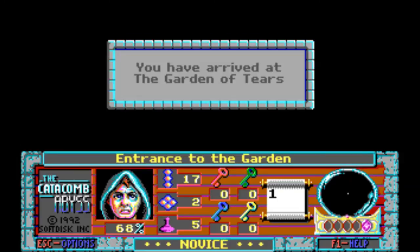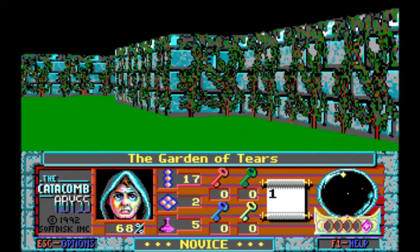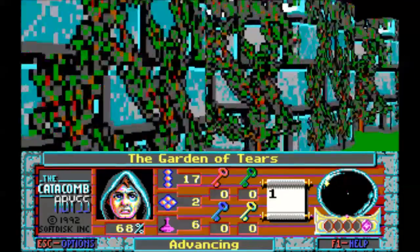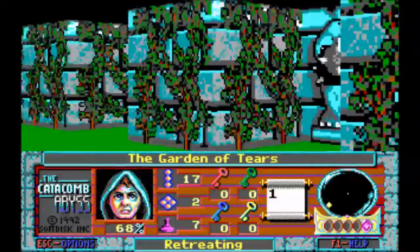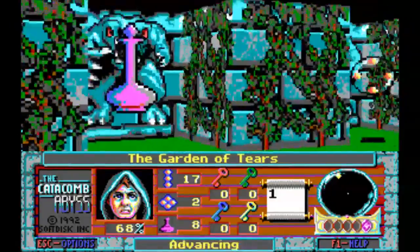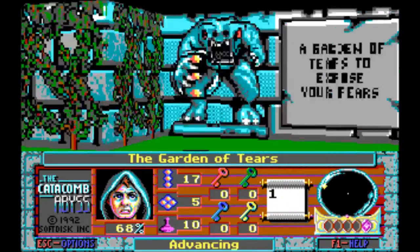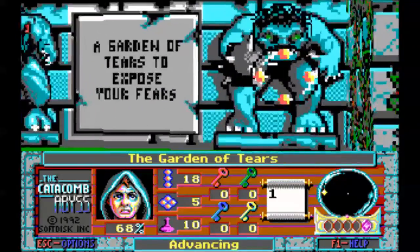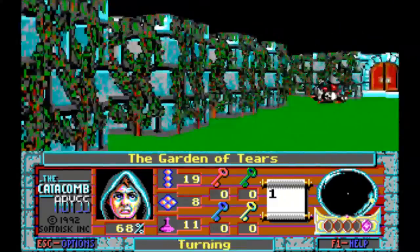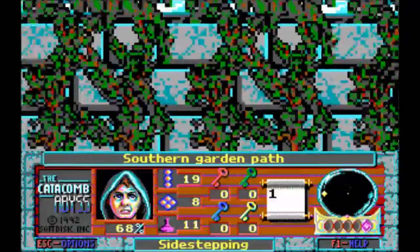You can already see the prototype to Wolfenstein 3D and Doom in Catacomb Abyss, in that the guy gets more worried and bloody and whatnot the more he's injured. I don't think I could ever go below 60%. But all these wall carvings, by the way, represent future enemies. They're really not very threatening, even if they look scary to a 10-year-old, because both of those enemies are the run-forward-and-melee-you types.